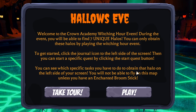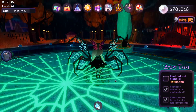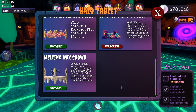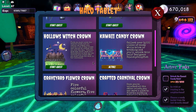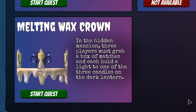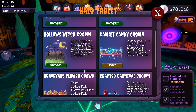When you first join, you'll be greeted with a message. You can take the tour to familiarize yourself with the world or just hit play. I personally have already played the Halloween map on my alt account so I know exactly what to do. Now when you join the world, one of the first things you want to do is click on this book. This halo tablet will show you all of the halos you can unlock. The Crafted Carnival Crown you can only obtain after you get all of the other halos. In this video I'm going to show you how to get Hollow's Witch Crown, Kawaii Candy Crown, Graveyard Flower Crown, Melting Wax Crown, and Pumpkin Halo.